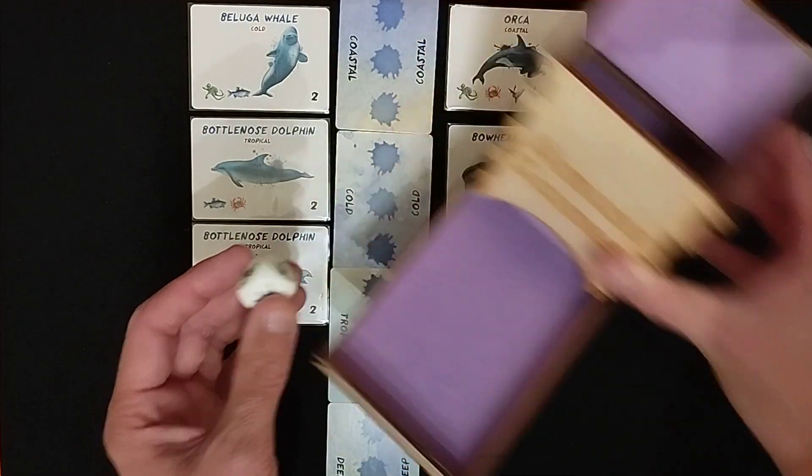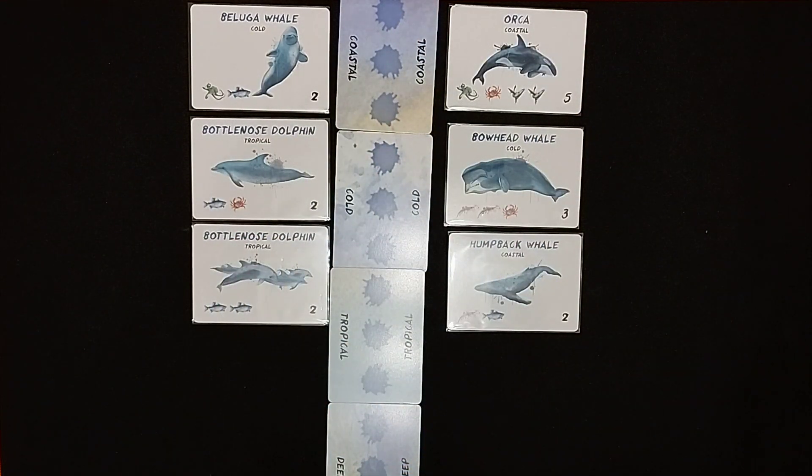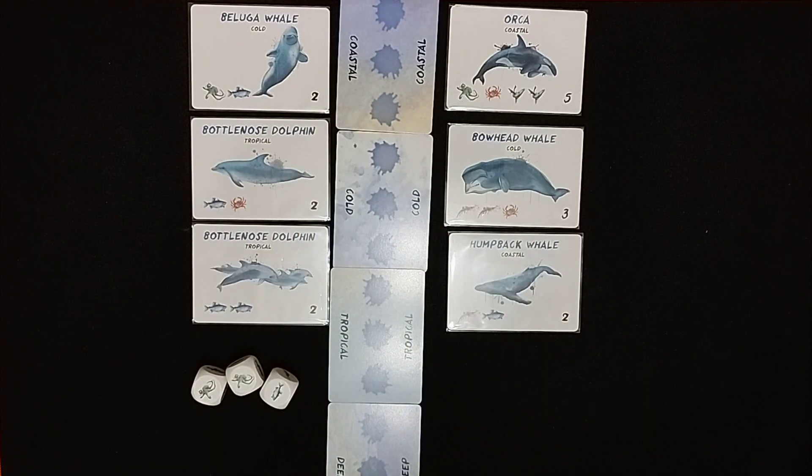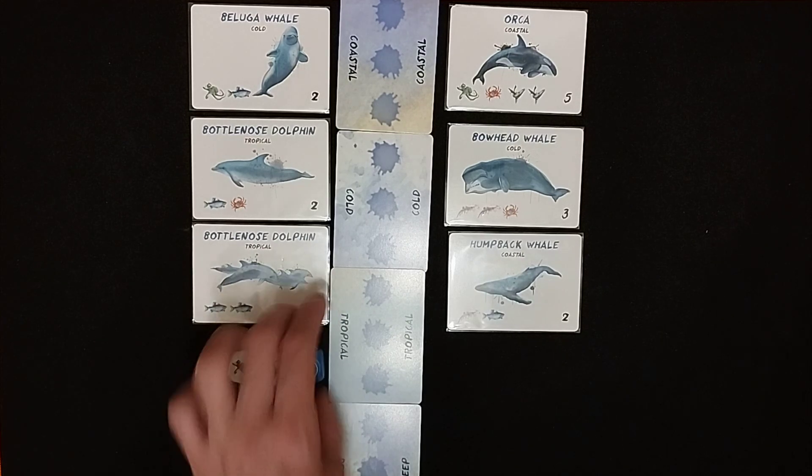Also check out the Dice Distancing video playlist to see how far dice roll and whether you'll need a dice tray or tower. In this game you're going to have a number of dice — these are resource dice, food dice for the animals. Playing as two players, you'll have three dice, and with any extra players you add one die per player. You also have a bonus die.